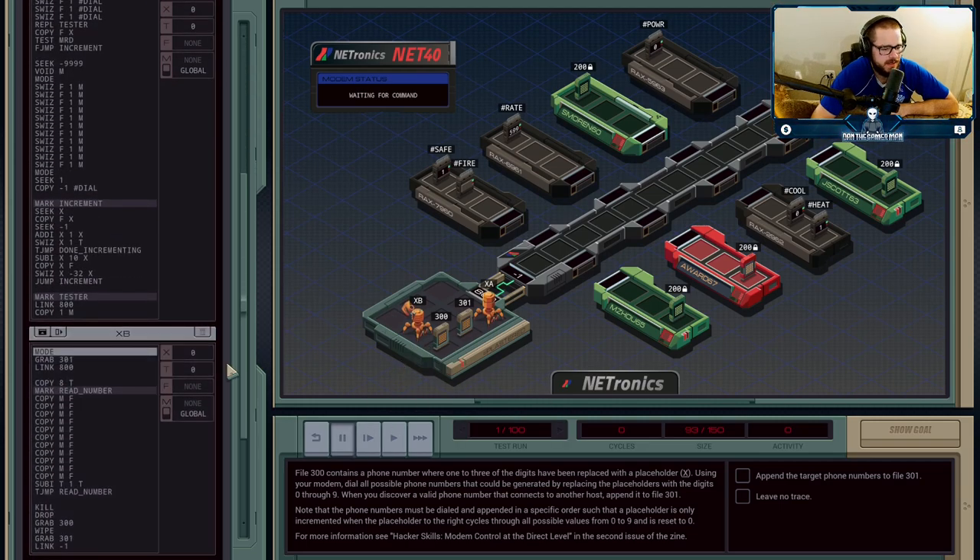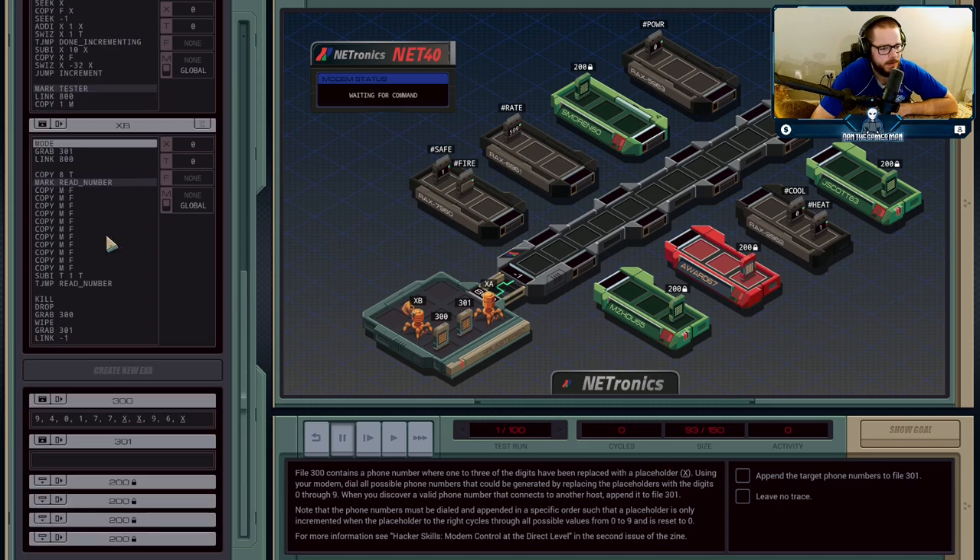I should talk about what the whole premise of the job is before I go into the solution. We've done jobs like this before where we have a phone. There's a dial register that my camera's covering, but there are eight different networks or phones that we have to connect to. We're going to go in here, dial phone numbers, and check to see if we've connected. The goal is to find all of the numbers that will connect to these eight different target phones. We have a template in File 300 that has between one and three placeholders — there's never more than three.